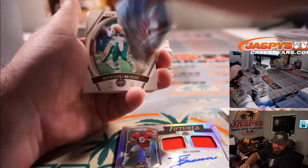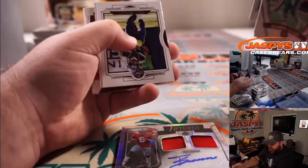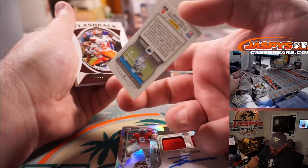Devonta Smith for the Eagles, Michael Estrella. And Teddy Bridgewater for the Panthers, Patrick Davis — that's out of 75.